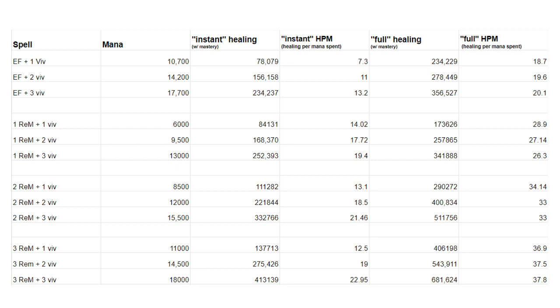Think of burst healing fights like Kragmaw in Underrot, Priestess Alunza in Atal'Dazar, or Flame Jets on the first boss of Workshop — the instant column applies there. There are only a few fights I'd consider patchwork healing fights where you get full value from your HoTs, like Galvazzt in Temple or Gunker in Junkyard. Most boss fights land in the middle. Things like Sand Queen, King Gobbamak, and Overseer Korgus have burst healing phases, but after the burst ends you still rely on HoTs to tick everyone back up before the next damage phase. There's no perfect way to measure healing inside Mythic Plus.